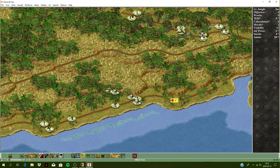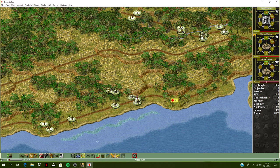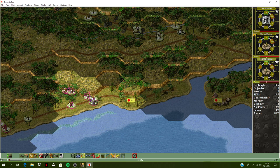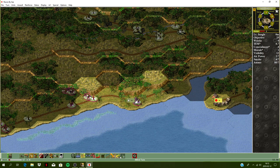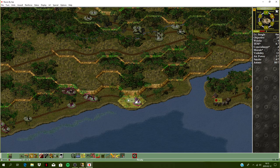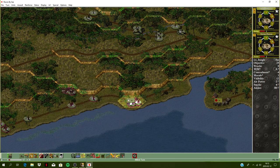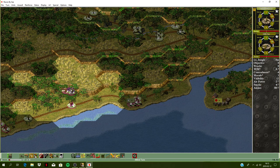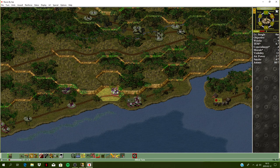Captain Hawkins is here commanding his company to capture this. Let's take one of these marine platoons and see what he's got. We were unopposed there — easy 25 points. Let's reinforce and move the rest of the company forward. Double time means you move twice as fast but become fatigued, attacking and defending at half your values.